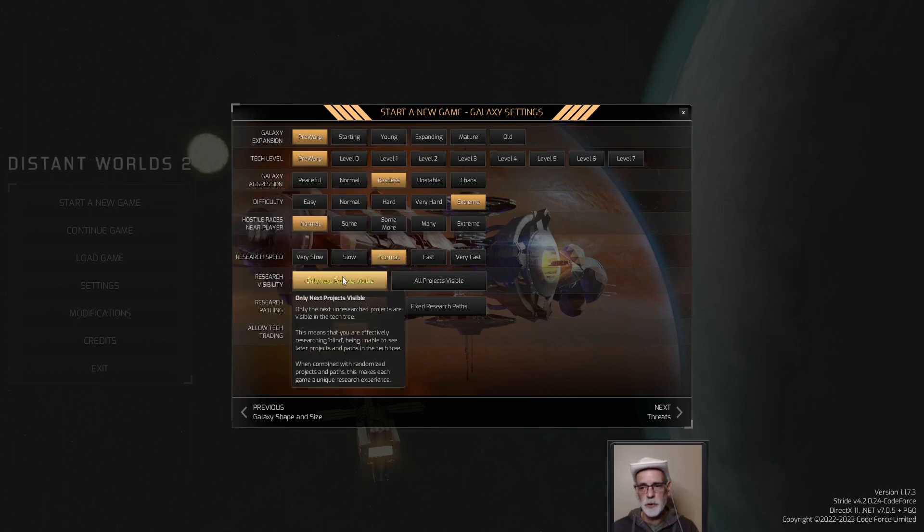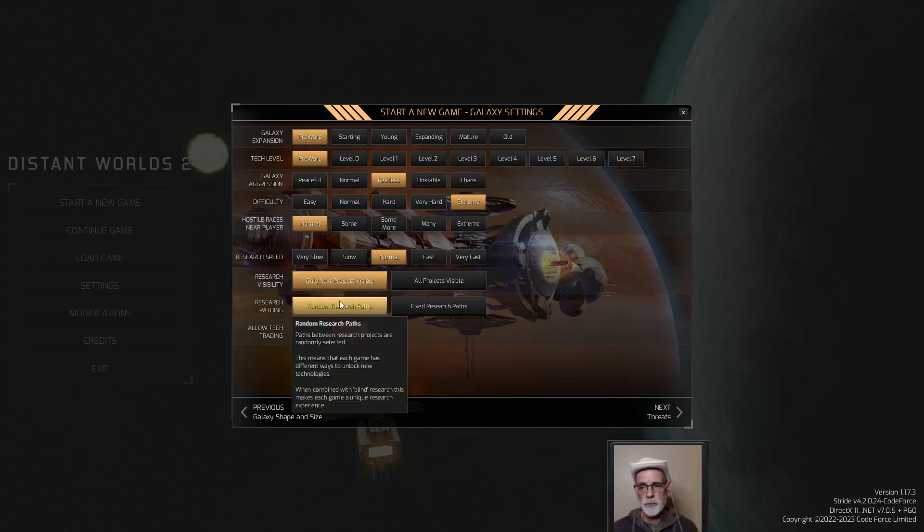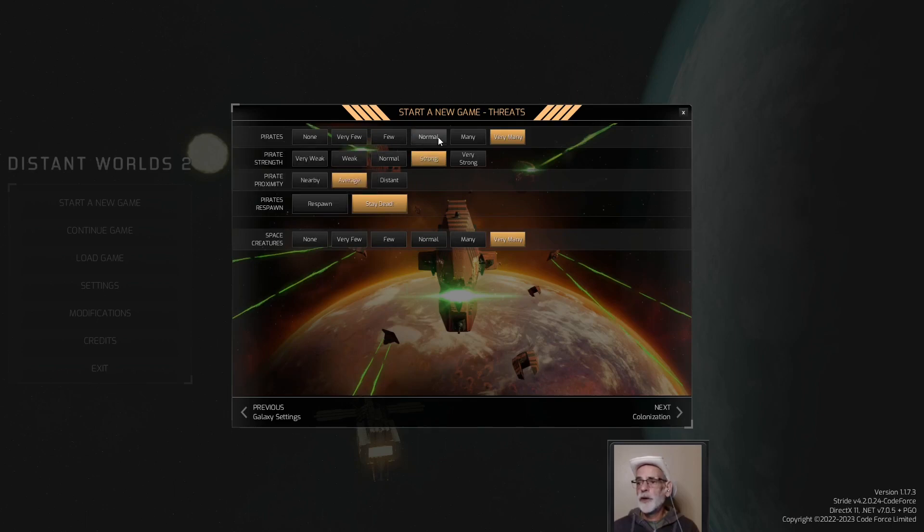Research speed, I'm going to leave at normal. We're going to use only next research path visible and do the random path research pathing. So there's some things we may not get — we may have to steal or trade for. I'm going to leave tech trading on just in case. Over here, we're going to go very many pirates, strong. I'm tempted to go very strong but I'm not — this is going to be hard enough without sending cruisers into my pre-warp games. We're going to go very many strong — keep them average, stay dead sort of thing. Crank up the creatures again, just so I can complain about how many creatures there are. I love doing that.